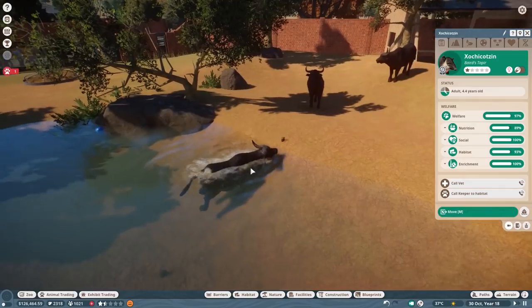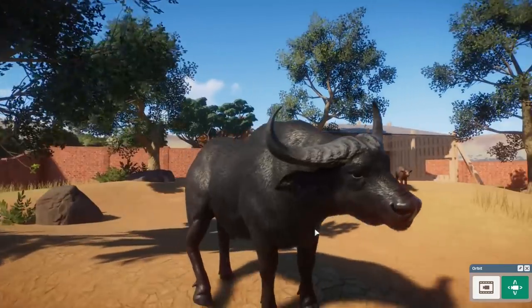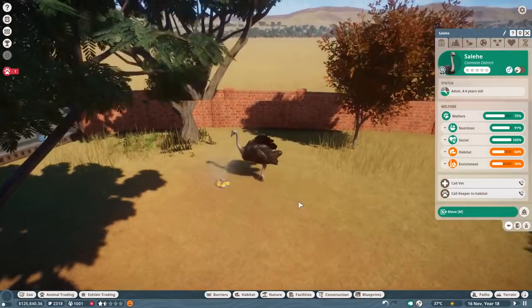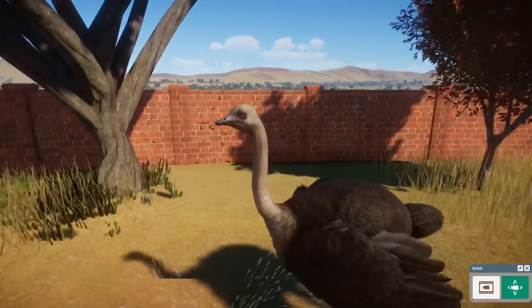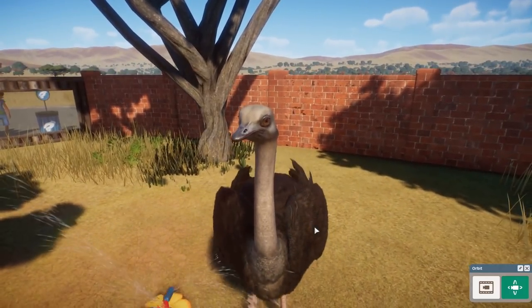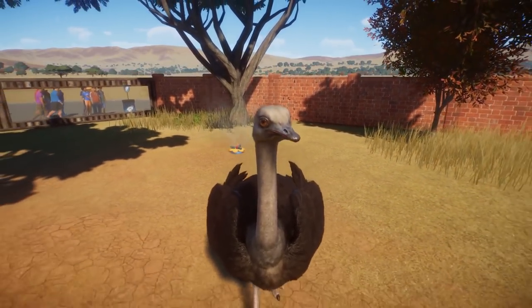They're so adorable - look at them swimming around. How are our ostriches doing? This is the male ostrich and that's the female. The ostrich animations are incredible - they really did a great job. Those eyes, oh my goodness!